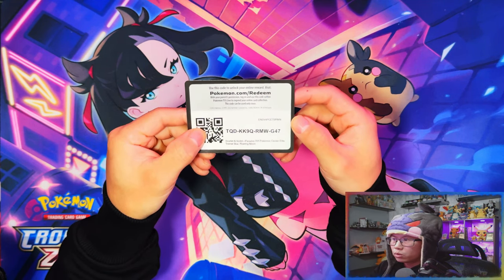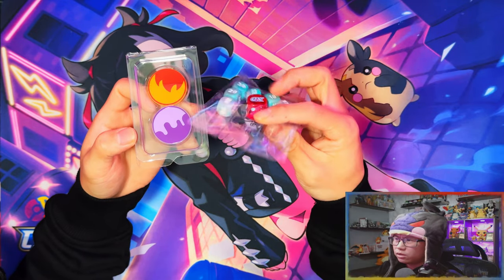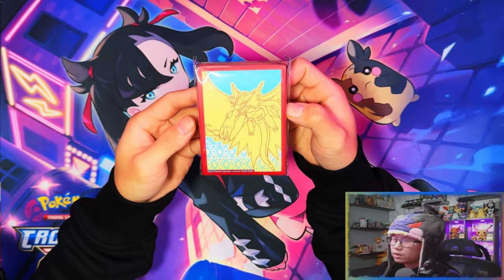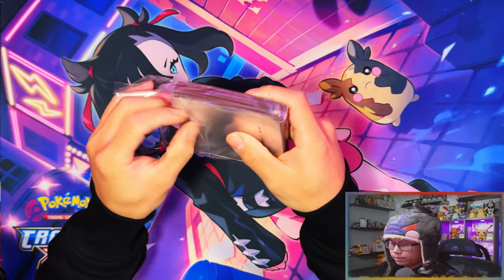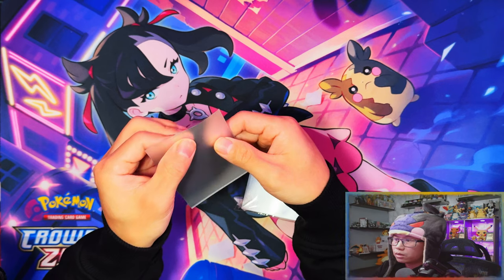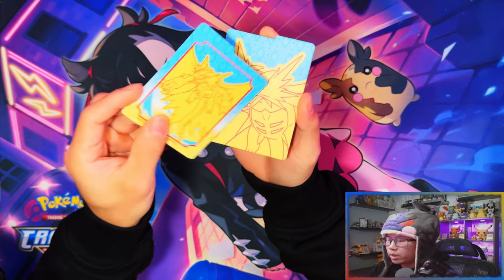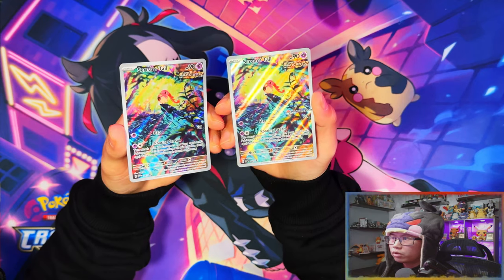Here's your code card for the Roaring Moon elite trainer box. You get the promo cards — the Scream Tail — plus condition markers, damage counters, and dice. This one is red and blue, and the damage counters are a teal/gray color. Here are your Roaring Moon sleeves. I don't love the border — I wish they did the full extended art instead. Here are the deck dividers with a full face of Roaring Moon and a more zoomed-out look with the whole body.